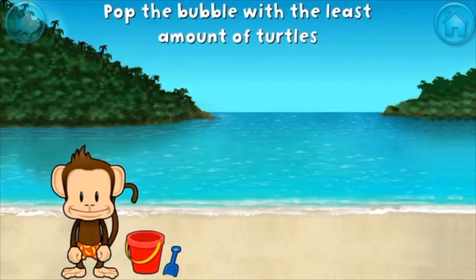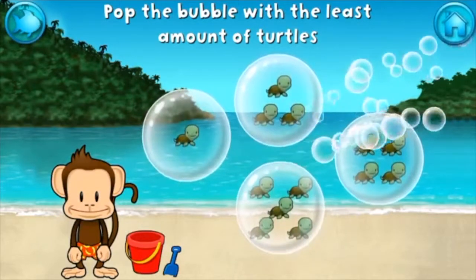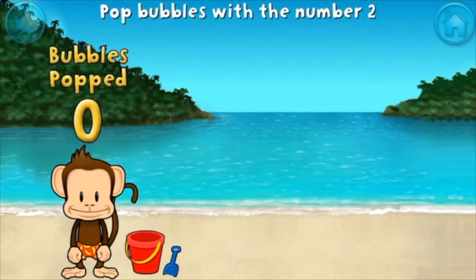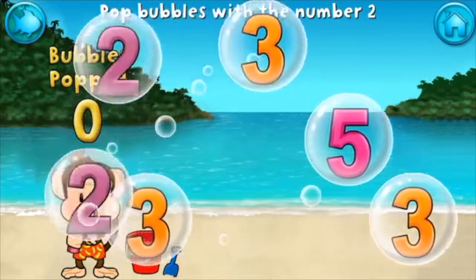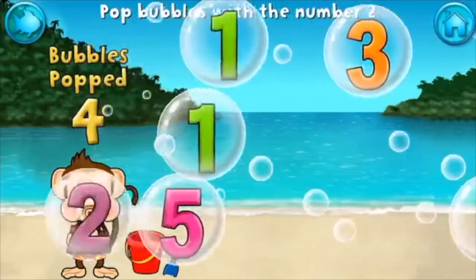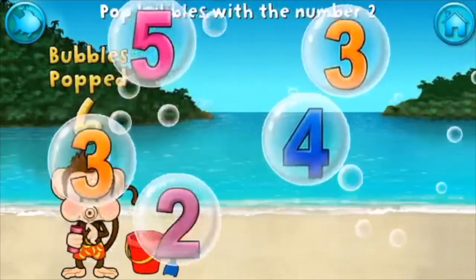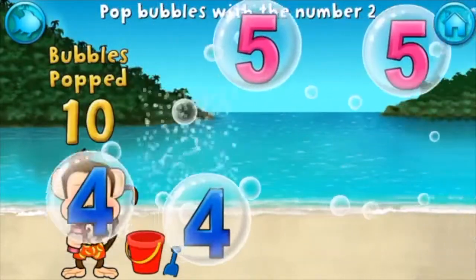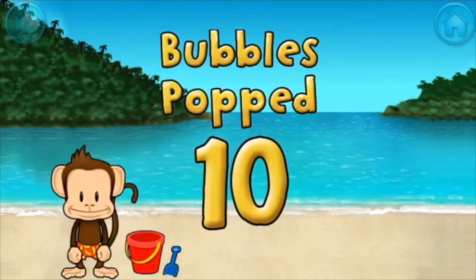Pop the bubble with the least amount of turtles. Nice. Pop all the bubbles with the number two. Two. Ten bubbles. Excellent.